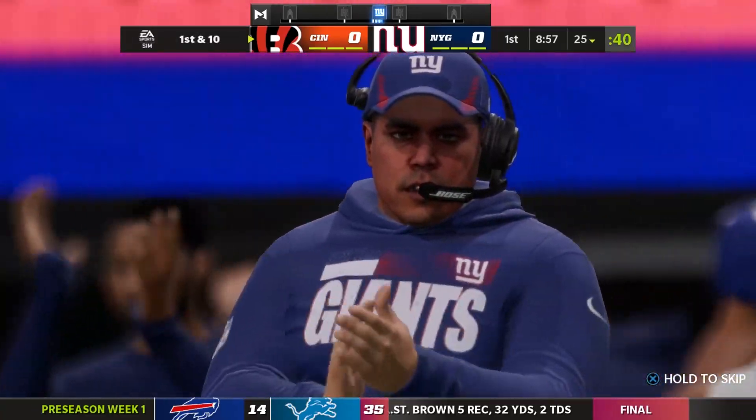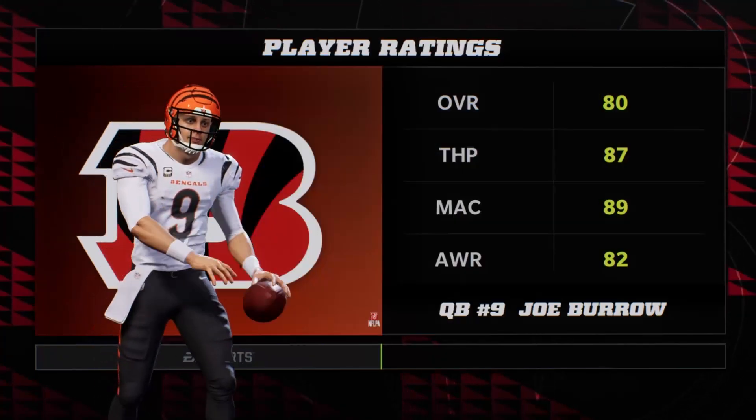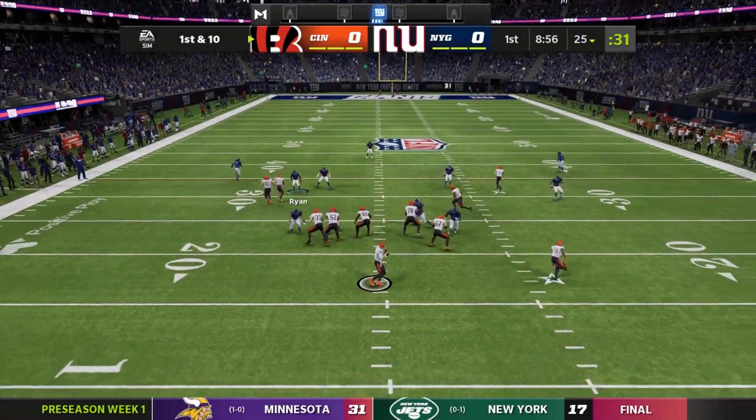We do have one custom prospect getting into this action for Cincinnati — Trent Torres, a backup quarterback to Joe Burrow.